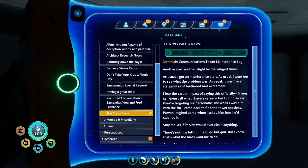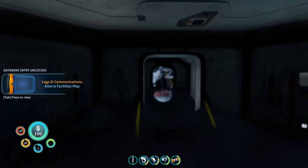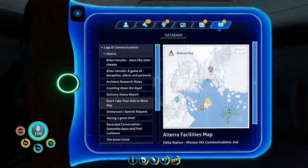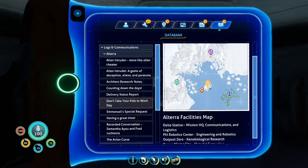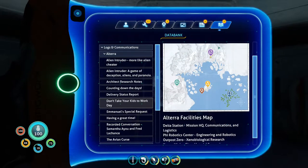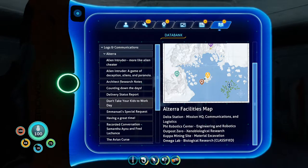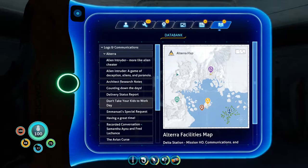And this one — Jeremiah. We haven't heard anything from this guy, but let's scan this map first. Altera Facilities and Maps. So this is a map — Delta Station. Phi Robotics Center. Outpost Zero. Coppa Mining Site. And then the Omega Lab. So Omega Lab is here. Either of these two are Coppa Mining Site or Phi Robotics Center, and then this is Delta Station.